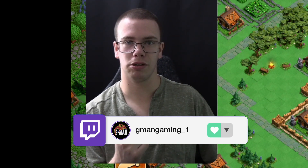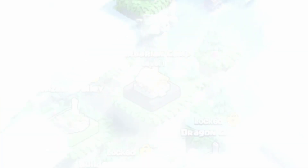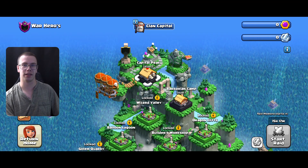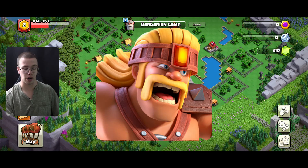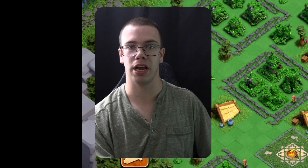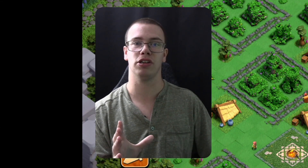Now once your Capital Hall gets to Level 2 you get access to a few things on the map. You'll see you get access to the Barbarian Camp, which is the best part, because now you can make Sneaky Archers and on top of that Super Barbarians. You can also start rebuilding other barracks and army camps so that when the actual raid weekends come around you can actually participate in those.